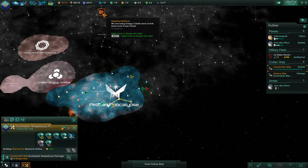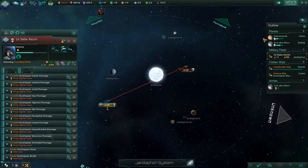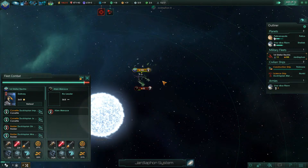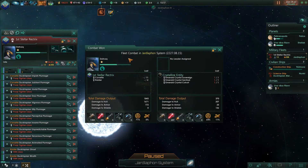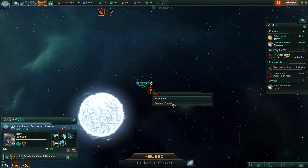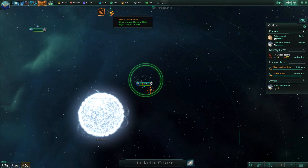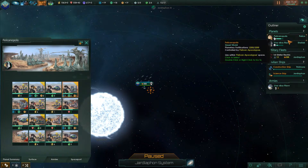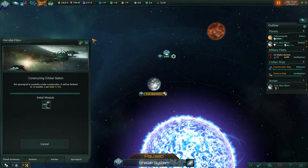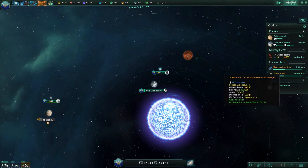Oh, an enemy fleet — I know there's an enemy fleet. Let's engage there. The enemies are dead, and that means we have a research project which will hopefully increase the experience of our scientists. Now we have 514 materials, so let's go to Uvavivavlav and build the spaceport with the kinetic defense. It'll be done in a year, so we might not see it completed by the time we finish the episode, but it's going to be building.